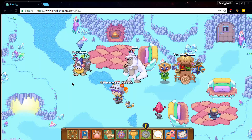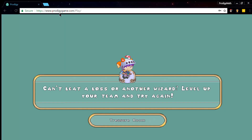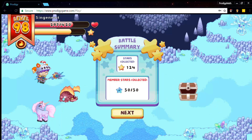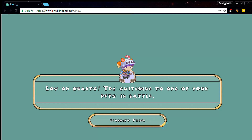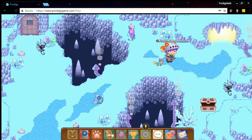What you need to do first is go up over here to the treasure room, then battle these two monsters right here, and then go into this cave right here. Yes, you defeat these two monsters.